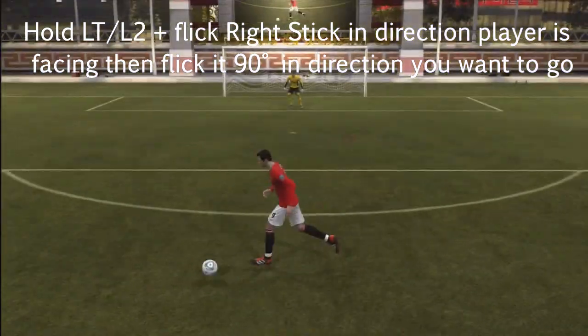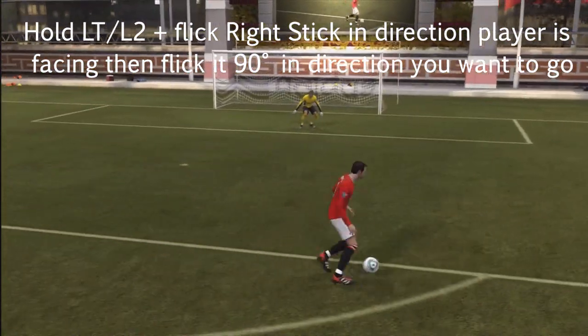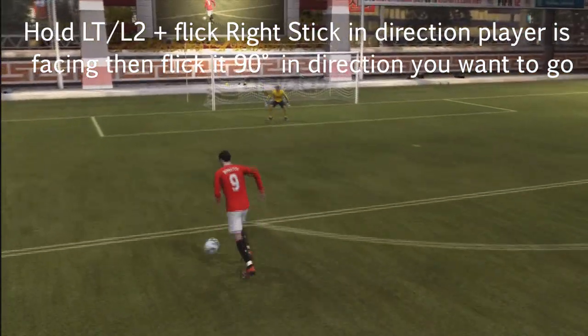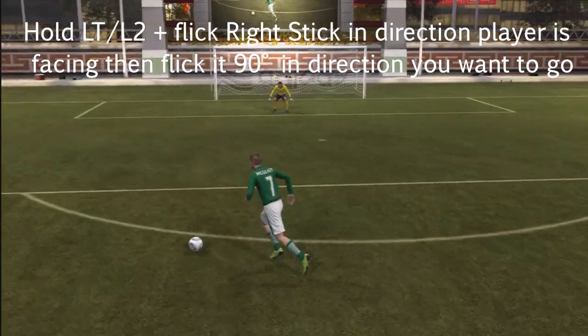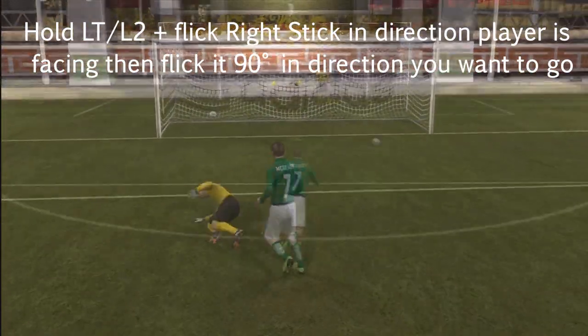It's as easy as holding the left trigger — or L2 for PS3 users — and flicking the right stick in the direction your player is facing, then flicking it 90 degrees in the direction you want to go. This will perform both the Burba spin and the McGeady spin depending on how many star skills the player has. The Burba spin is done with one foot stopping and turning, while the McGeady spin is done with two feet — firstly turning and then spinning.